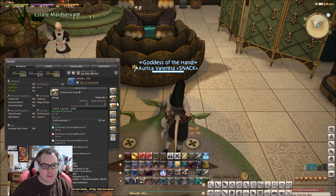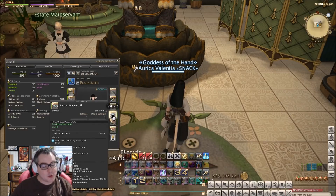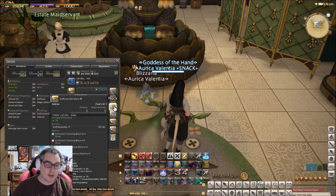On the right side, these aren't melded too heavily — they're over-melded but not many sixes. There are still slots remaining, so I have tons of wiggle room and can always retrieve some materia and improve it if I'd like.